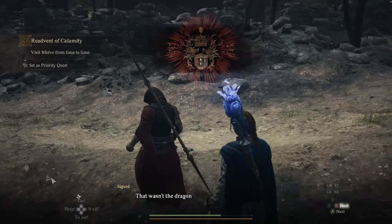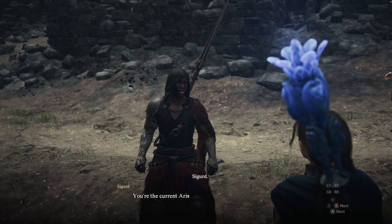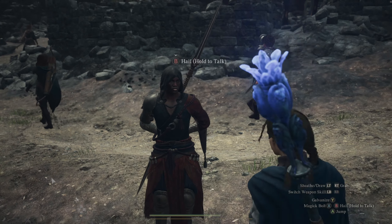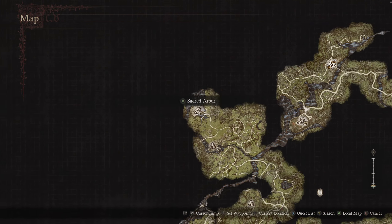In this video I'll be showing you the easiest way to get the mystic spear hand vocation in Dragon's Dogma 2. You have to complete the monster calling quest line first. Then we're gonna take the ox cart in the northeastern part of Vermund back to Melve.